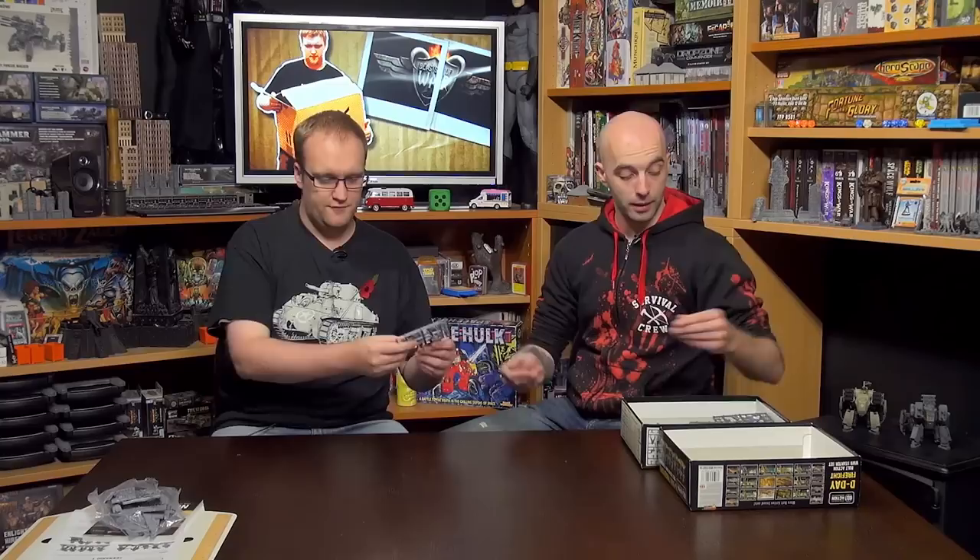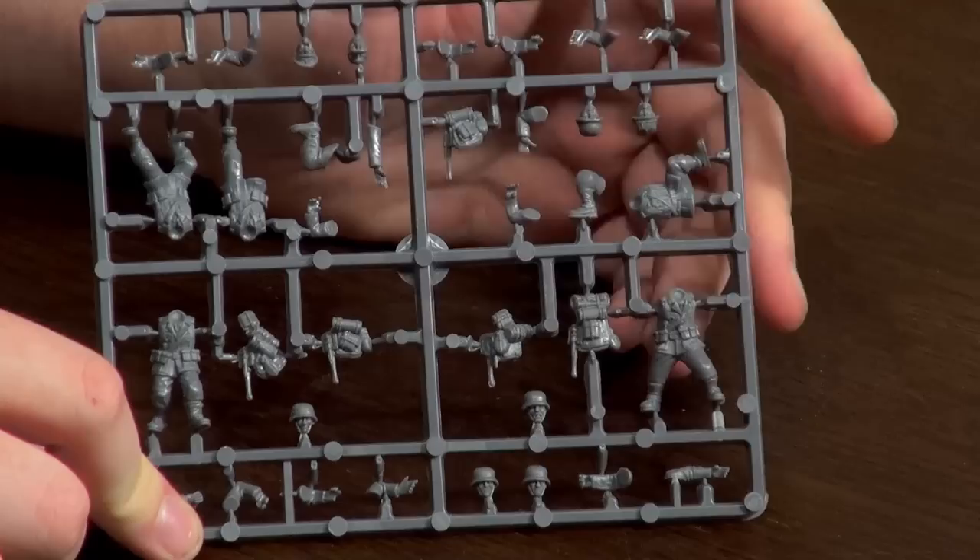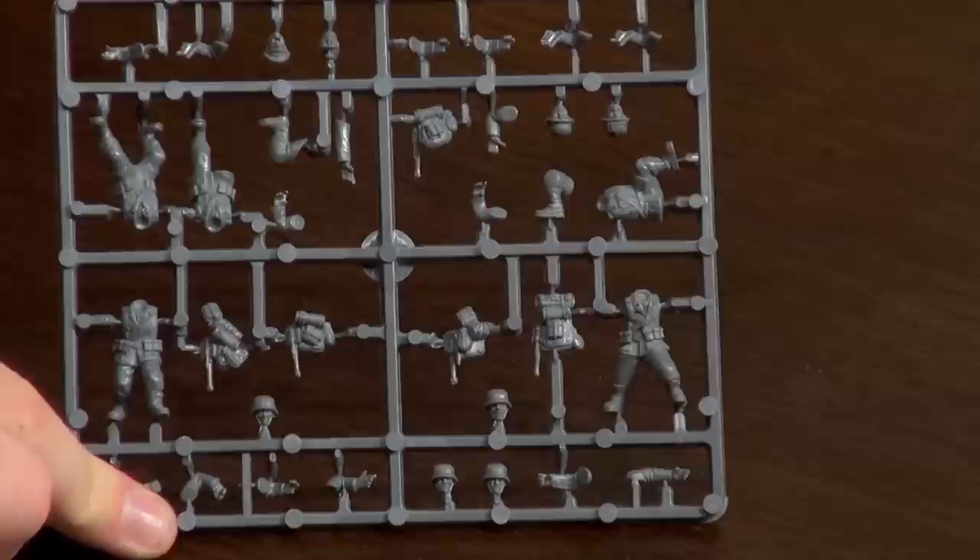So we have our German infantry sprue. There are two of these to make ten men. Most of the main bodies, arms, and legs are here, with weapons on a separate sprue. One tip: don't just clip off all the arms — they come in pairs, so keep them on the sprue and work weapon by weapon, otherwise you'll be going 'where does this go, is this with that?'